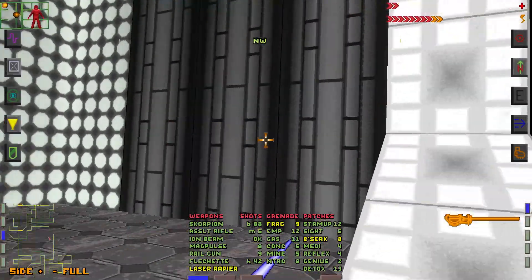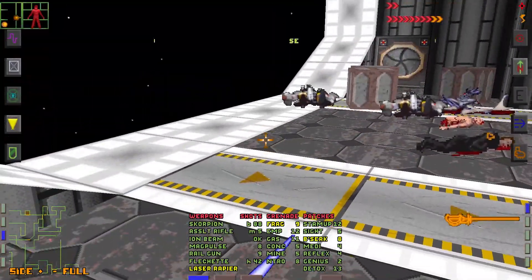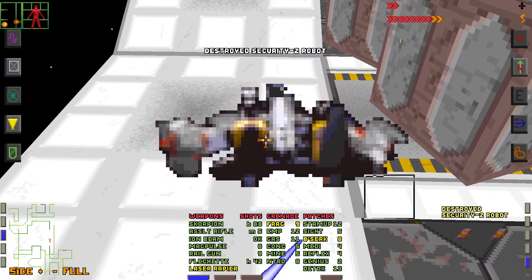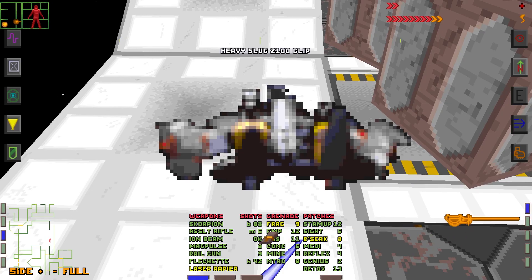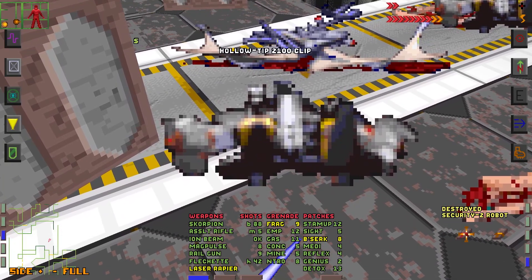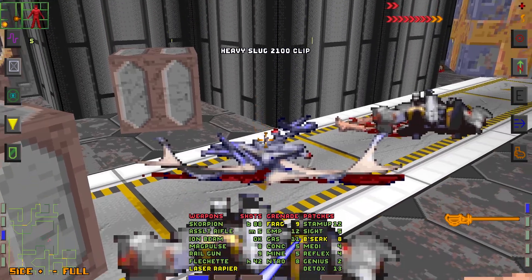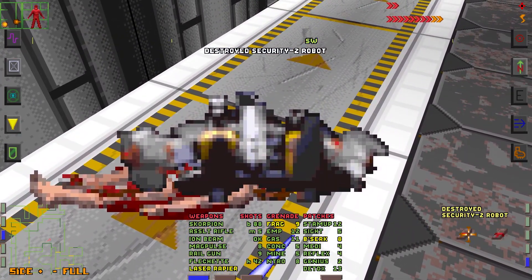Alright, this is all for now. We managed to find and destroy the last relay, and we also blew up the reactor. Shodan got in the way of the escape plan, so now the only solution is to make our way to the bridge. If you enjoyed this video, feel free to leave a like and let me know what was your favorite part. It's time to leave the time machine and go back to modern life — watch your step on the way out. Goodbye.